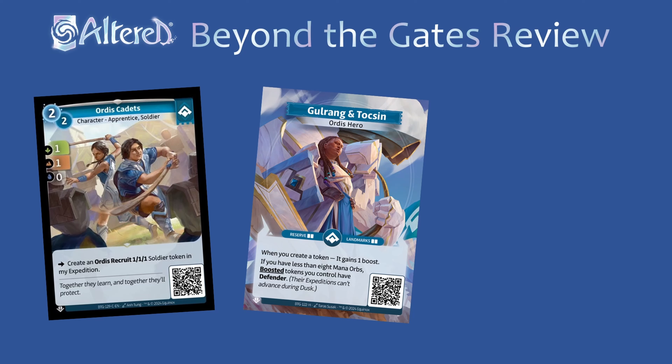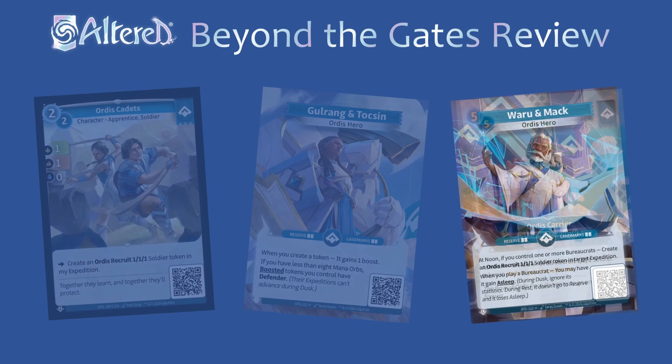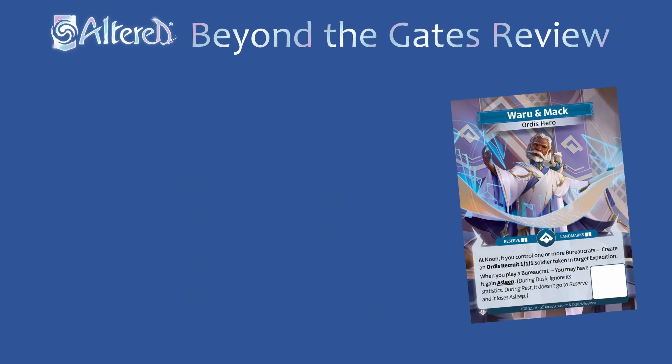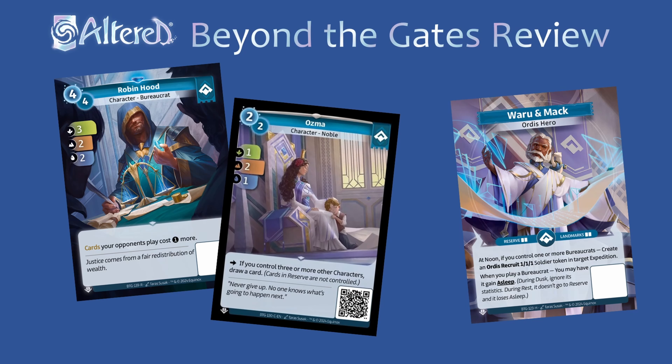With Gorong you can help prolong the game until you can overwhelm your opponent in the late game. Things like Ordis Cadets or other token generators will work well to take advantage of your hero power, and you'll also want things like Ordis Carrier and other strong permanents like the Monolith that you can set up in the mid game. As for Warioon Mac, the final hero, it's definitely one of the scariest in the early meta. It uses cards like Robin Hood with the bureaucrat trait that have annoying effects for your opponent, and with Warioon Mac you can keep them around on the field for two days in a row. You also have a lot of other cards that want to have multiple characters on the field — things like Charge and Ozma will be really good here too.